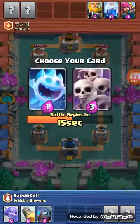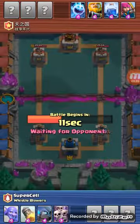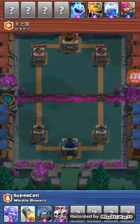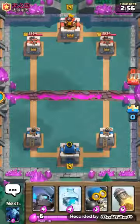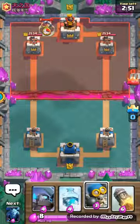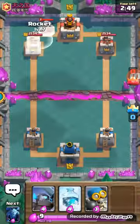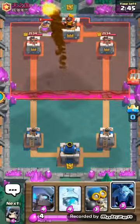I'll pick Mini Pekka and I'll get the Skeleton Army. So I hope I win. Let's see what he gave me — he gave me Freeze, Bomber, and Minions. I'll rocket that and then the skeleton, as you guys can see in the corner.